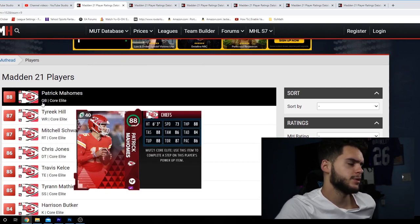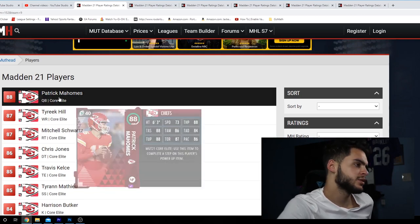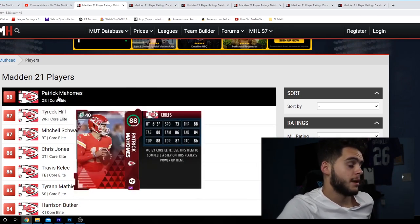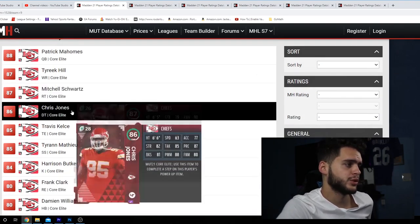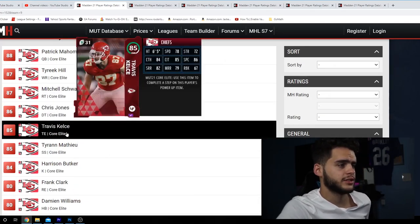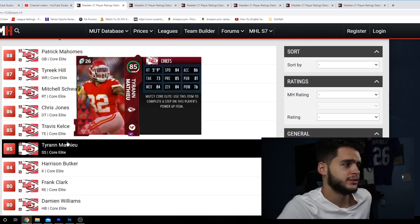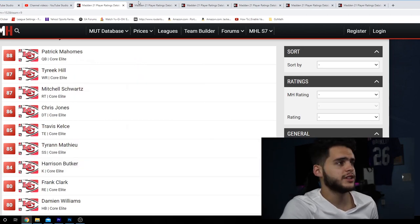I'm going to give you six teams because maybe you don't like the Chiefs or these players. Chiefs are still leading. If I get the quarterback, I may just sell him because I'll have my Lamar, or I may use him — not entirely sure. But I definitely want Tyreek Hill day one, I want Mitchell Schwartz, I want Chris Jones, I'll probably want Travis Kelce. They even made Zach Ertz faster than Travis Kelce this year, which never happens. Tyron Matthew too — going to want him day one. Whether it be Harrison Butker or Justin Tucker as kicker, Chiefs are the pick.